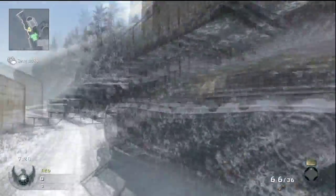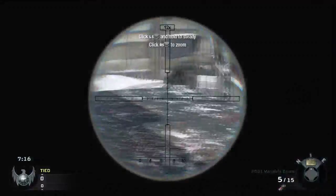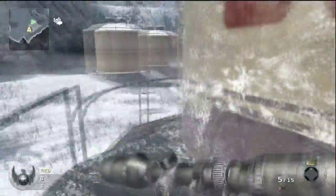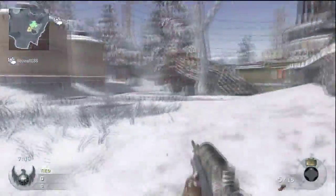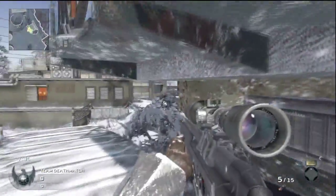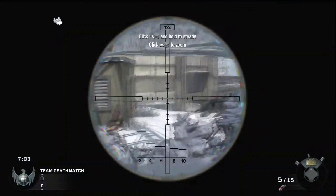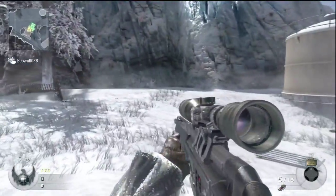A lot of people like to get up on this crane right here. However, the only thing it's good for, in my opinion, is looking over towards C - and that's it. You come out on this ledge and you're really just out in the open and asking to get shot. Here's another easy spot to watch C at. Don't pay attention to Beowulf - he's just in this private match with me.